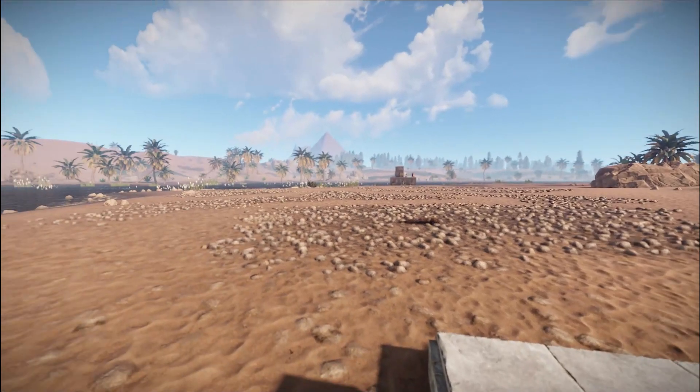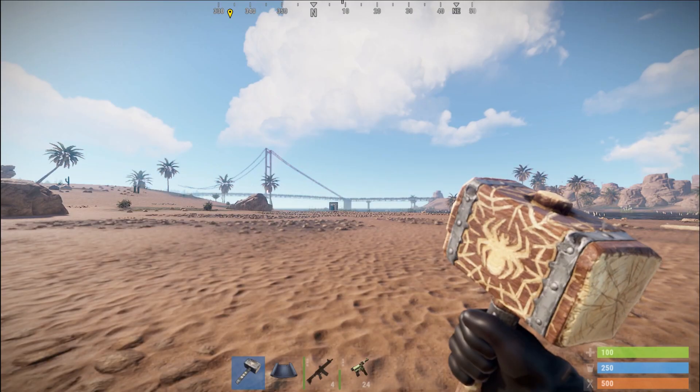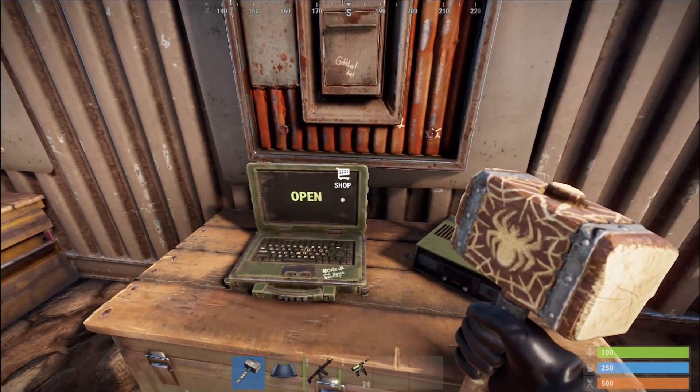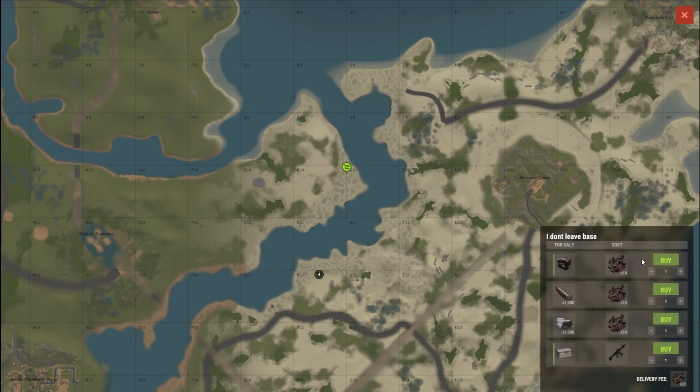You cannot shoot the drones out, so do not try it — there's no point in even attempting it. It's made as a safe passage. To use these is very simple: you basically go up to a terminal, it locks on to your character, and you click on to the vending machine that you wish to use and buy.